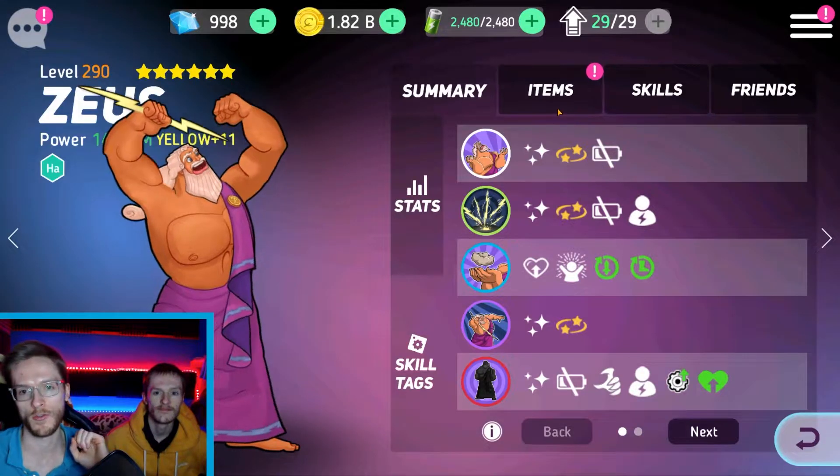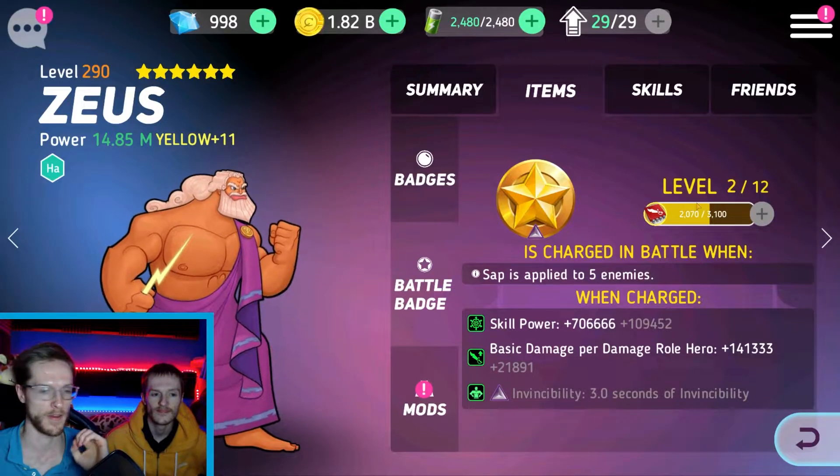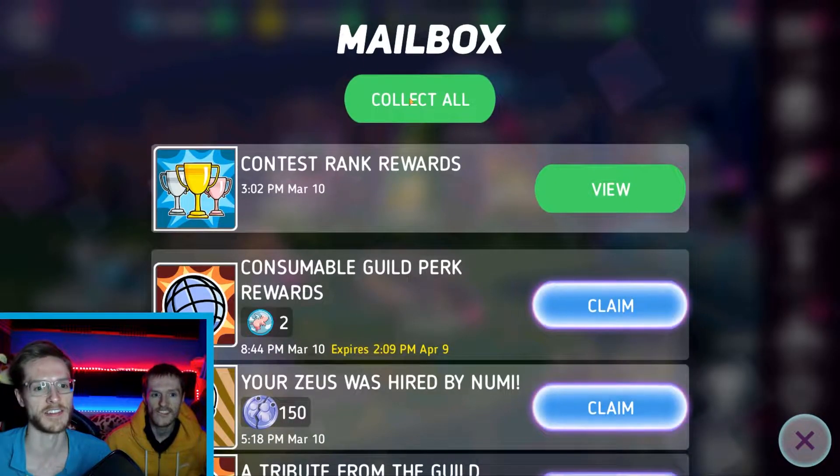And I've been trying to get Zeus's yellow badge up. But look, it's so difficult to level up. I've got to level two — out of 12? Yeah, out of 12. And it's so difficult to level up. It's actually mental.